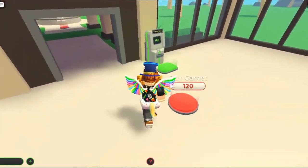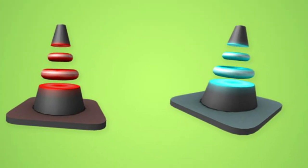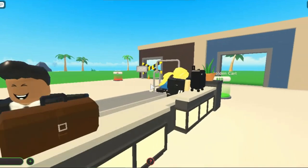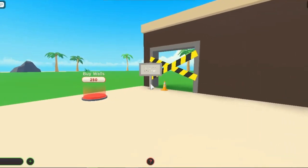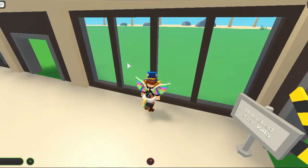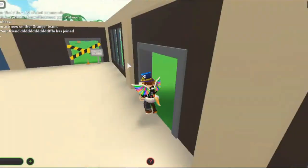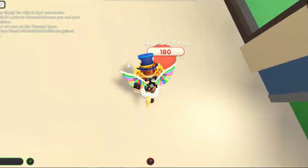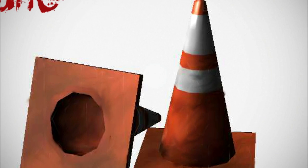Traffic cones are designed to be highly eye-catching and easily movable. Various sizes are used, commonly ranging from around 30 cm to a little over 1 meter. Traffic cones come in many different colors, with orange, yellow, and red being the most common due to their brightness. They usually also have a reflective strip to further increase their visibility to vehicle traffic. They look cool when used as hats on avatars.